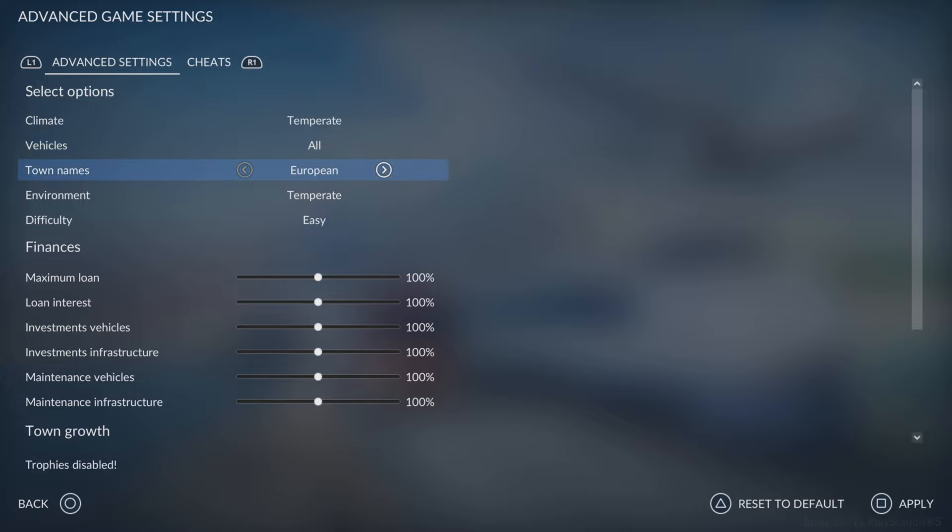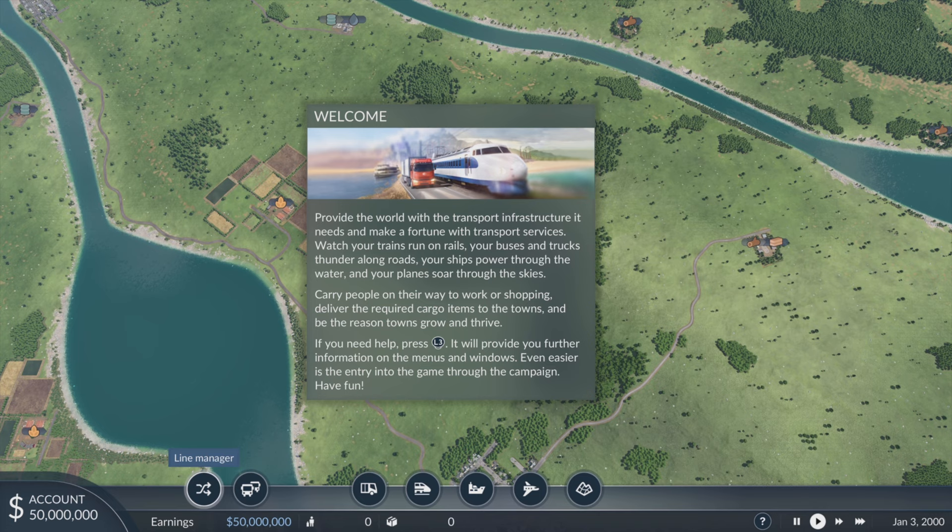We're going to set the start year as 2000 — the year I was born, so that sounds like a good year. I'll keep it on easy since I've struggled with the campaign a little bit. Keep it up to four cargo types. In custom settings we can choose vehicles: American, Asian, or All — we'll do all of them. Town names — it generates random names, and we've got all sorts of different countries. We'll keep it English and see what towns we get.